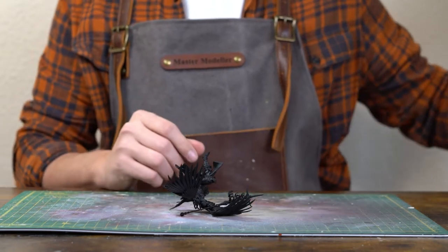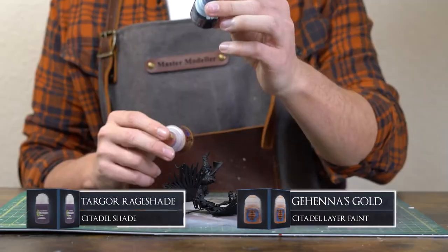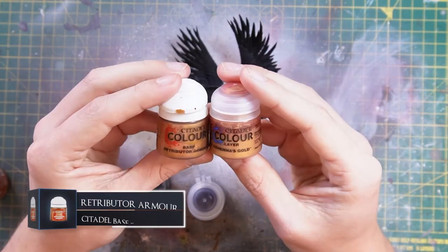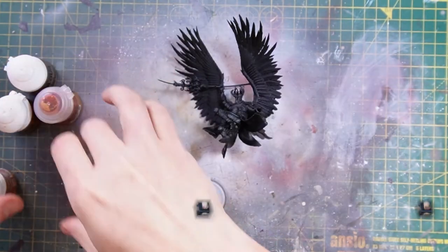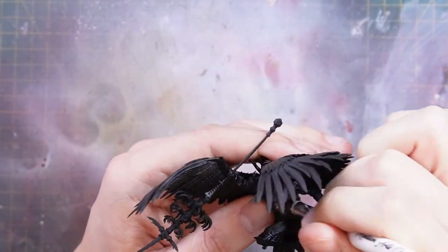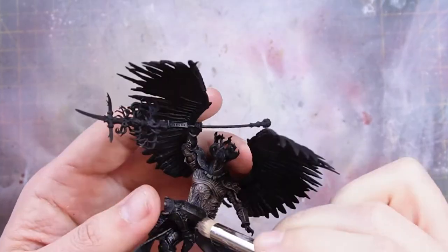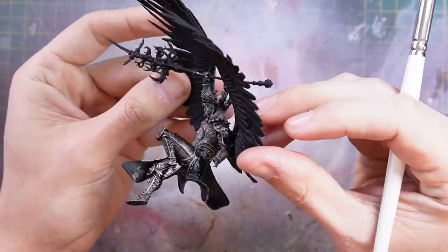I've bought some new paint I want to test out — the Gehenna's Gold and some Targore Rage Shade — and I'm going to see how these two work together. I've also got the Retributor Armor, Runelord Brass — the duller tone of the three — and Fulgrite Copper and Auric Armor Gold for highlights. The darkest color being Runelord Brass. I'm going to use that to base the armor and then work through the golds to start highlighting. So we'll start by dry brushing Runelord Brass on. That's how he looks — nice and easy.